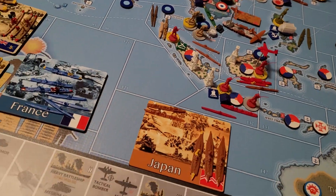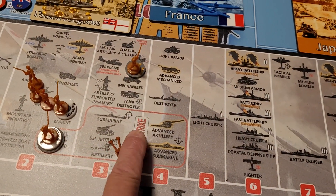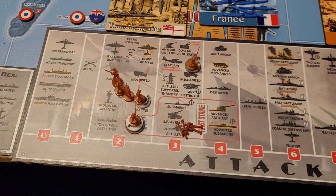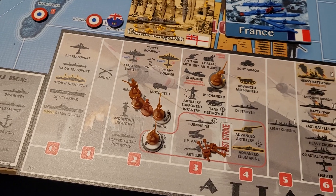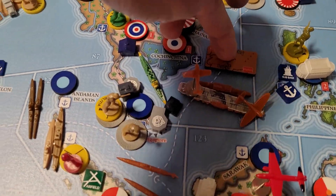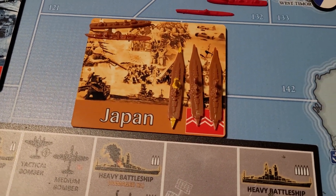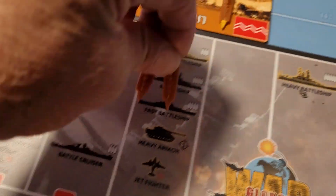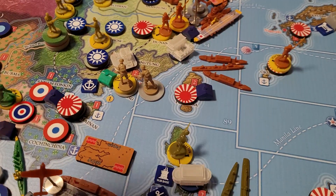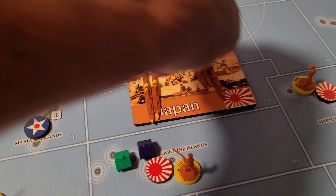One cavalry over there, two artillery over here. The two artillery and two cavalry cannot attack on the initial first round of the amphibious invasion. I am bringing seven units total, which means I can have seven bombards. I already have two battleships and I'm going to use a battle cruiser — sliding them over from sea zone 54, coming down two spaces to sea zone 88 with three heavy cruisers.